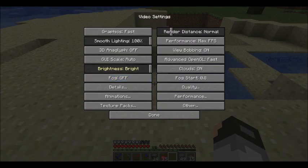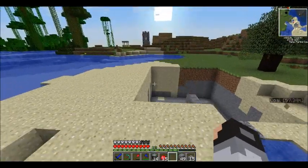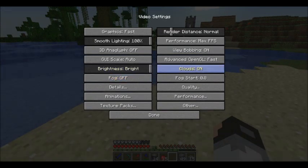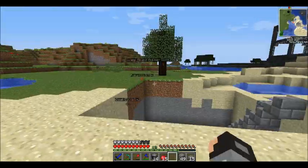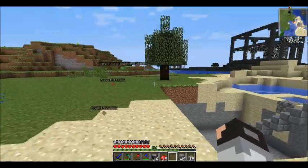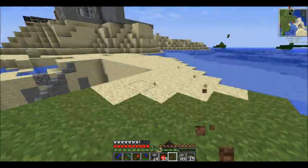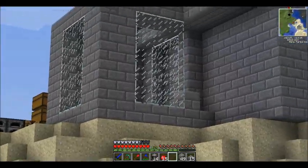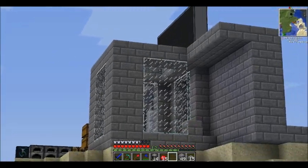Brightness is a little up too - let me lower it just a bit. I'm going to put it back up to bright, whatever. Alright, that's a rubber tree, and I have all these wait points so just ignore those right now. I'm building a hole right here. There's a mob spawner right there, so that's why that's covered in glass.